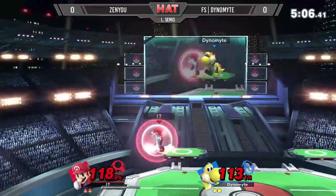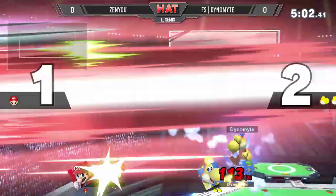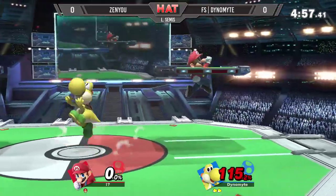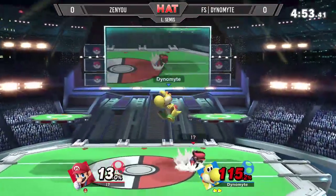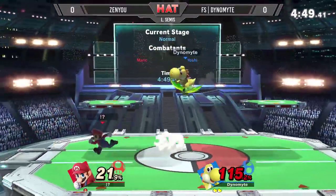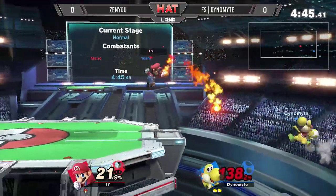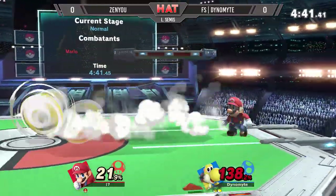Just going to space him out with these back airs. Dynamite, even with this percent disadvantage — turns the advantage real quick. Nair will kill him at 140. Dynamite already a stock up in game one of loser semis. It was such a good bait as well, using the last hits of back air. That Nair from Mario hits him up; that back air as well forces Yoshi off stage. Up smash barely misses. Great spot dodge.